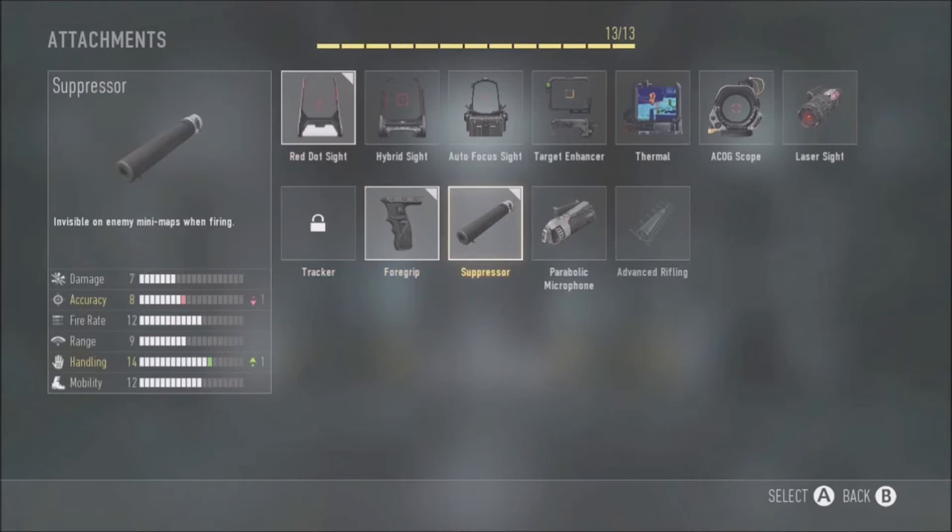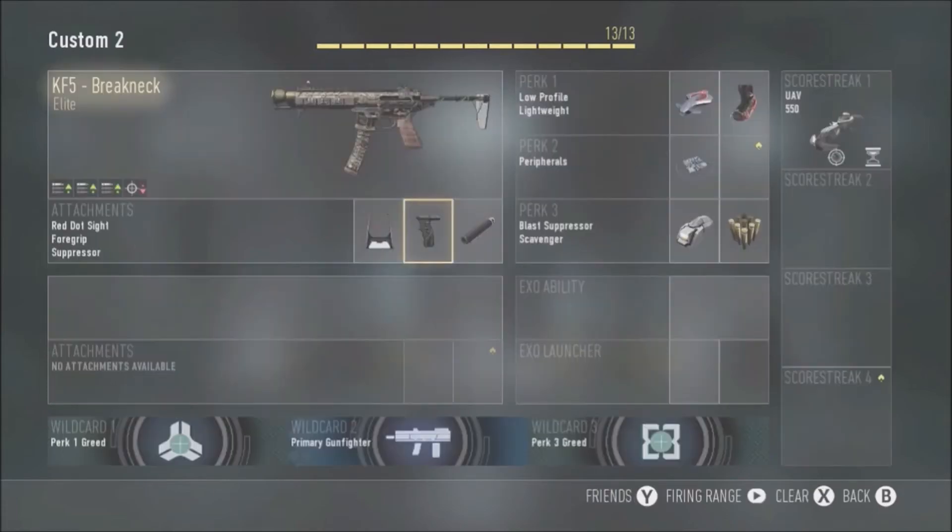The suppressor is something I wouldn't normally choose — on the normal KF5 I'd use the stock for better accuracy. But because I can't do that here, I chose the suppressor. This is the key part that makes this an assassin-style class. You don't want your bullets showing up on the enemy minimap when you're running around flanking for kills. The suppressor makes you invisible on the minimap, which most of you probably know — apart from people running the Parabolic Microphone, but I don't think many people use that.